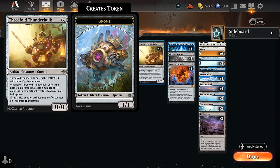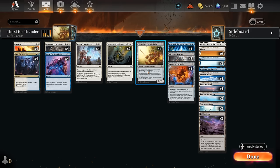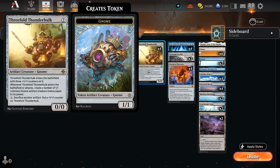We can sacrifice the three Gnome tokens to make Thunder Hulk a 6/6, and when it attacks it makes six tokens right away — that can snowball quickly. When brought back with the Awakening for X equals two, Thunder Hulk enters with five +1/+1 counters total — two from the Awakening, three from its own ability — giving us a 5/5 that immediately makes five Gnome tokens.